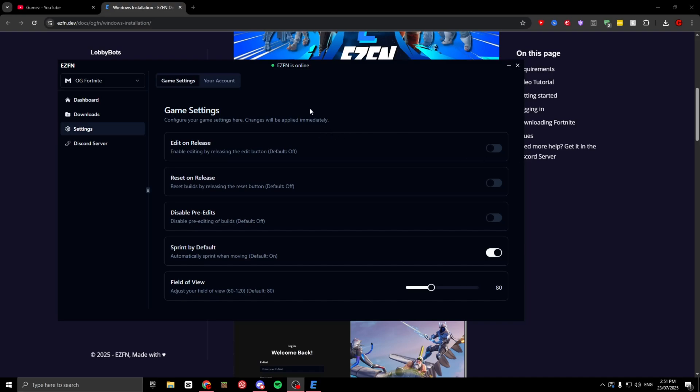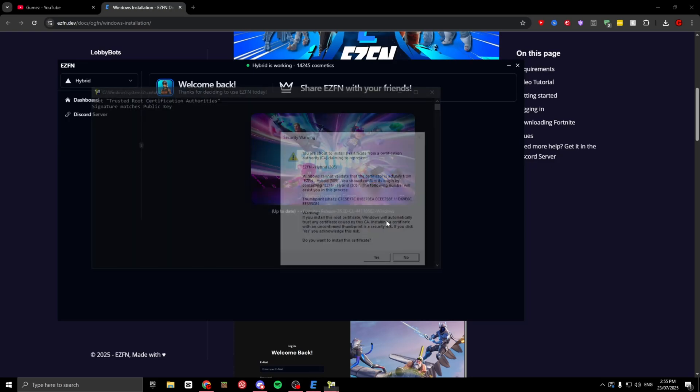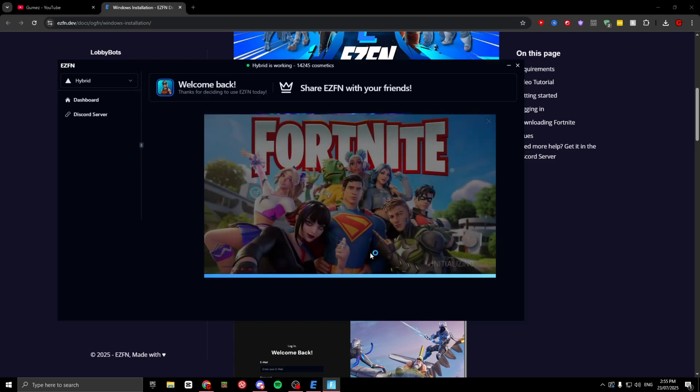Once you've downloaded it, open the app and click on the OG Fortnite option, switch over to Hybrid, then click there to log into your Fortnite account. Once you're logged in it'll say start Fortnite as your username — click that, wait for it to start up, press yes on anything that pops up to install, and then Fortnite should start booting up.